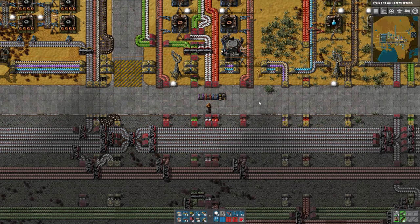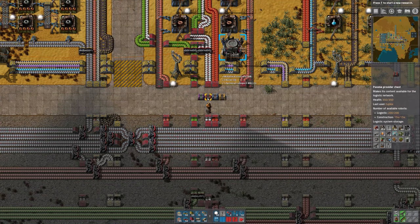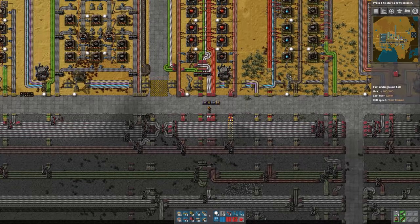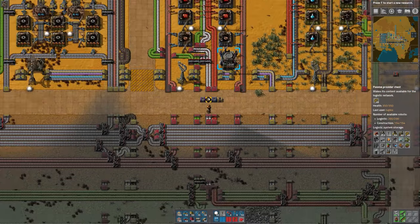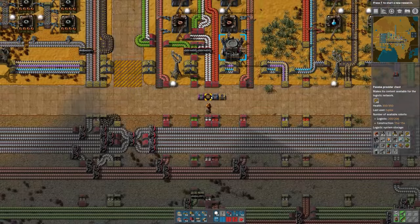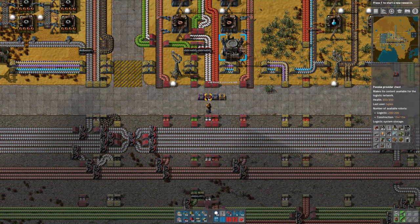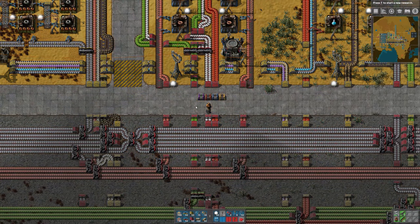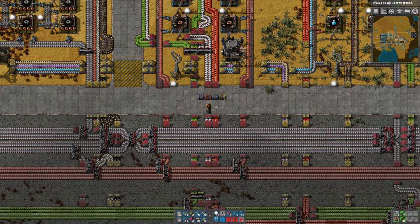As you can see, they instantly empty the active provider. If I put items in a passive provider chest, nothing happens right away — the bots are perfectly happy for items to sit inside the passive provider. The reason for the passive provider chest is to give items to the network, but when you don't want other items placed in those chests — that's basically the difference between storage and the passive provider.